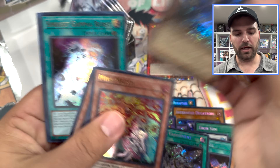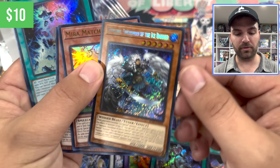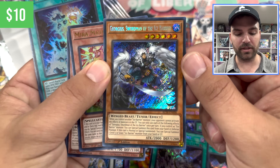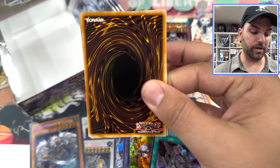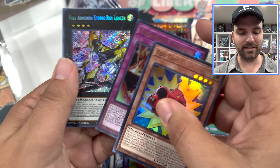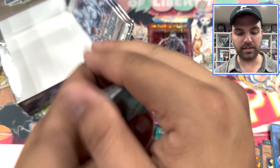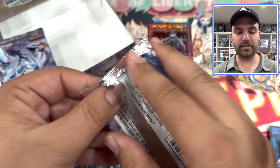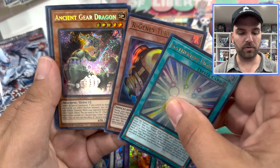Gorgeous Swordsman of the Ice Barrier — actually one of the more valuable secrets, even though once we get into this value range it's not much. Still getting pack value, I think. You are definitely QCR hunting with this set — should be three per case, one in four boxes, but you're going to see high value QCRs. As we did pull one of the top ones in the set here. Last three packs, guys — this is our first box.